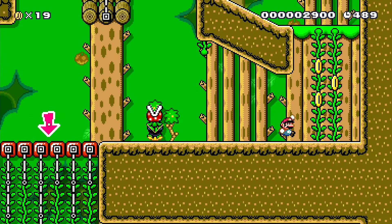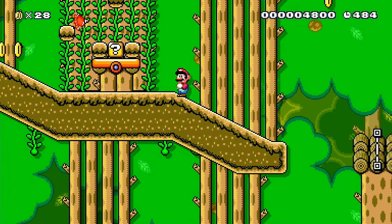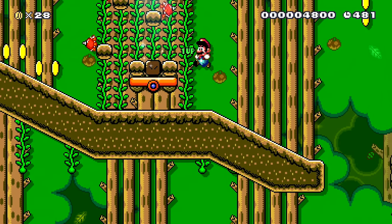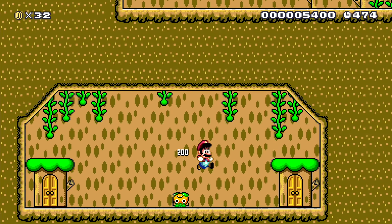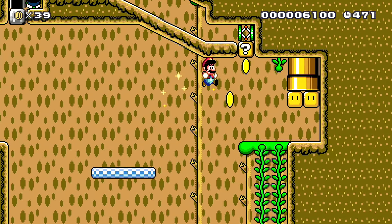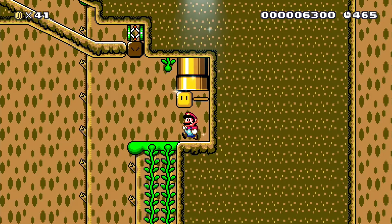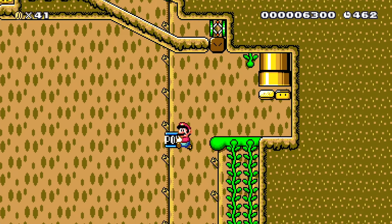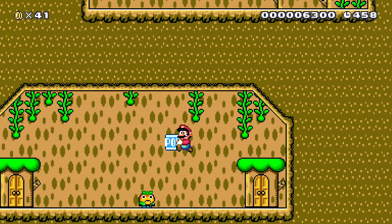Oh, that was close. At least there's a power-up — generous with the power-ups as always. So we need to get up there somewhere, but we need to clear those. If I remember right, you get the slingshot from in here, I think. Oh, power block — that'll do it, that'll get rid of them. So that's our way up the tree now.